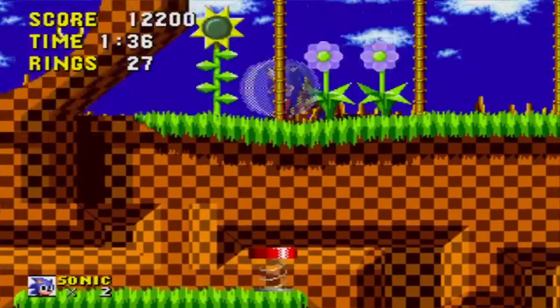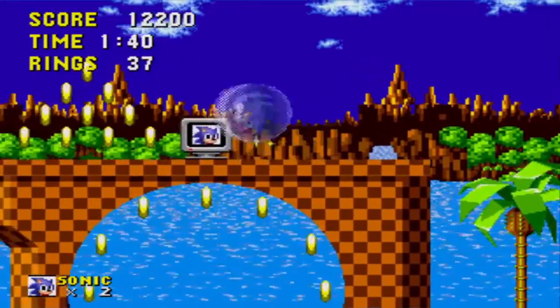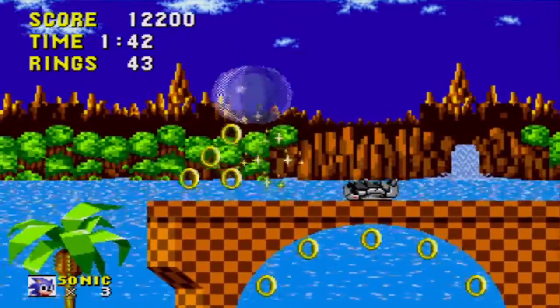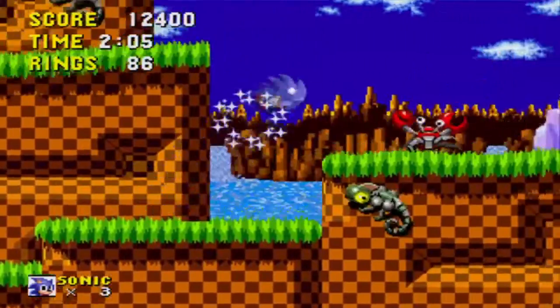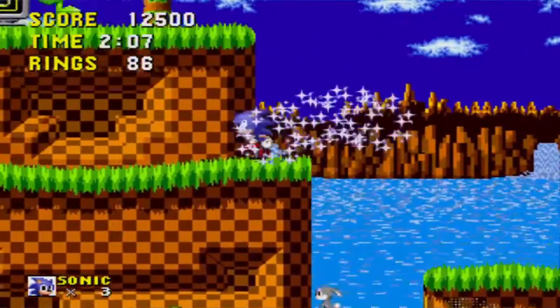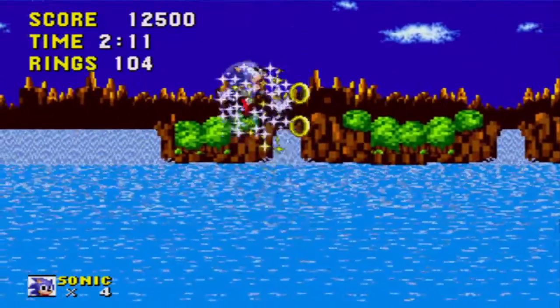If you want to see the end of Sonic the Hedgehog, you'll need to stockpile extra lives to give you more chances to complete the game. One way to earn an extra life is to find one in a monitor, like the one in a loop-de-loop in Green Hill Zone Act 2. The second method of earning lives is to collect 100 rings in any act. If you proceed carefully, it's easy to find this many in the game's early stages.